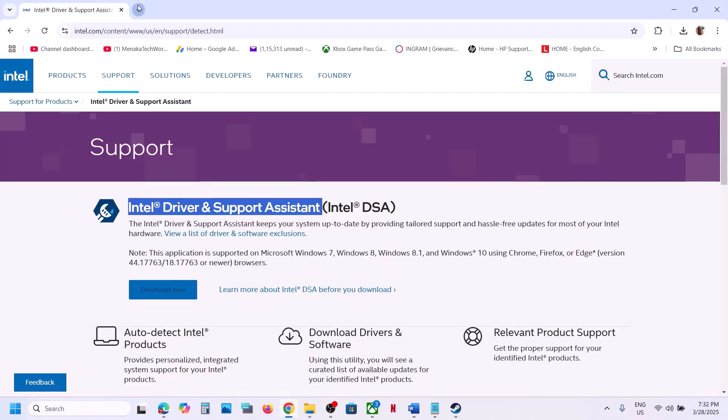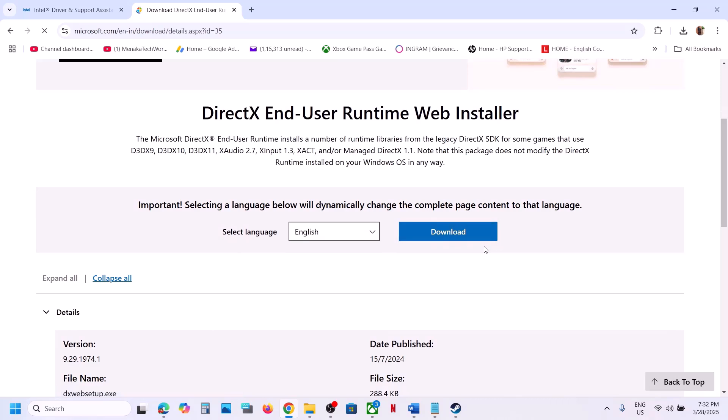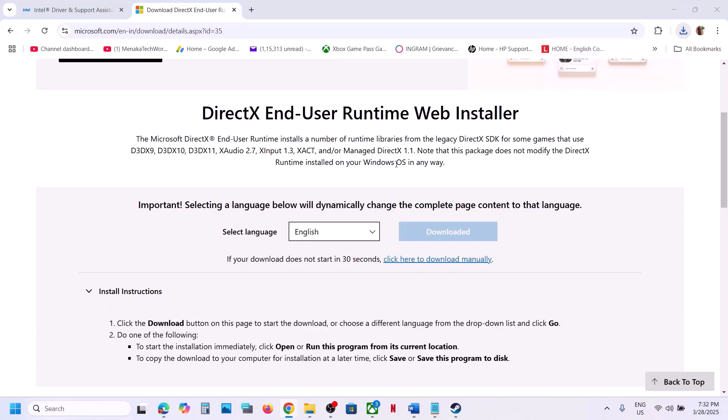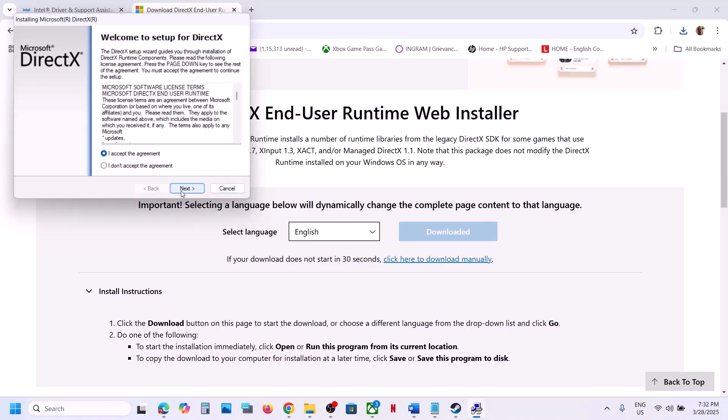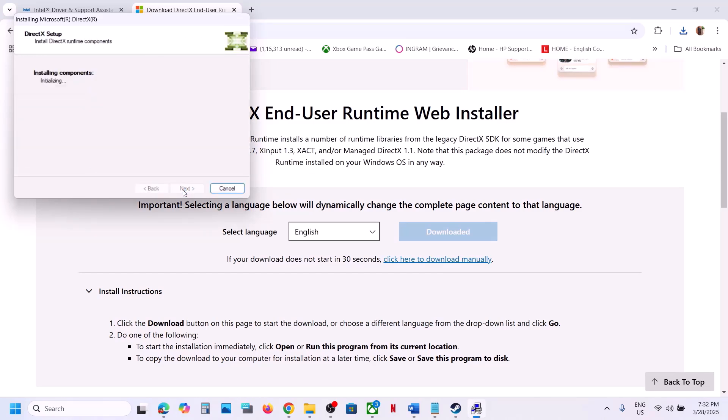The next step is to install DirectX. Open this link in a browser — it will take you to the Microsoft website. Download the DirectX installer, run the exe file, click Yes to allow, and then accept the agreement.